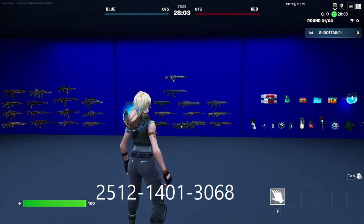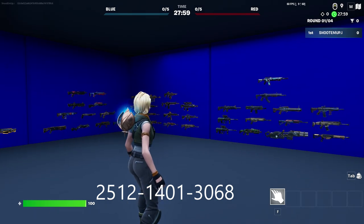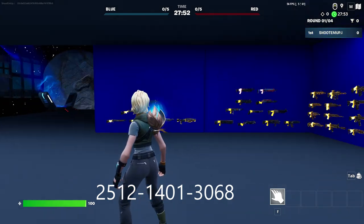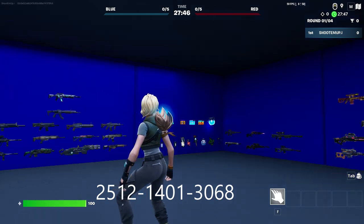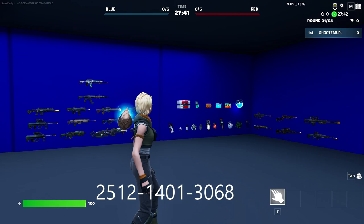Every time I turn my mouse, it's just freezing. It's not the map — it's just something wrong with this game. As you can see, it's not freezing constantly. It's only when I initiate a turn. If I keep moving the mouse it runs; it's when I have to stop and turn.